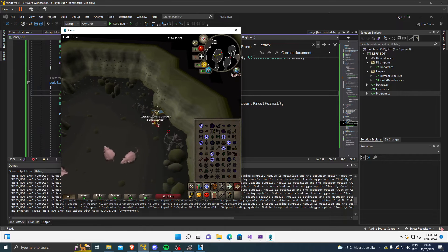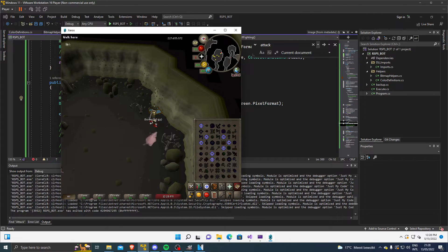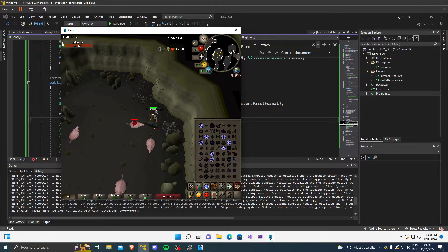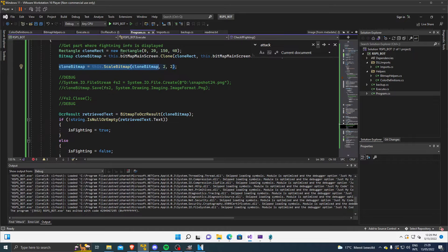We take a slice of the massive screen we captured. We have the width, X, Y, and height. We start the Y at 20 to skip the wall care text that displays by default, and we only want to get the fight status box. OCR is always a best-effort tool, which means you have to help it to get the best data possible. I do this by scaling up the bitmap by a factor of two, giving the OCR more data to work with, which makes it perform considerably better.